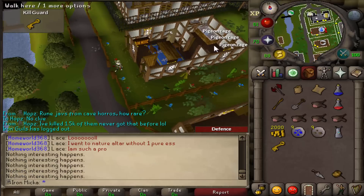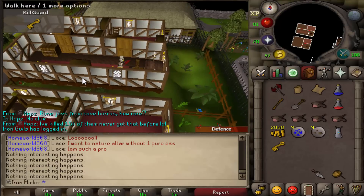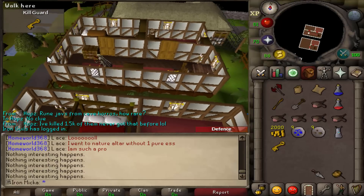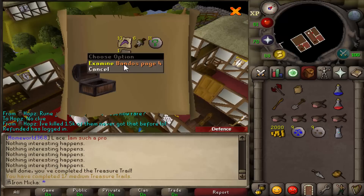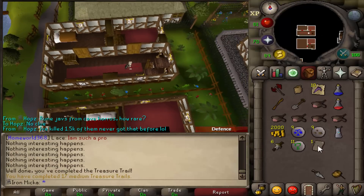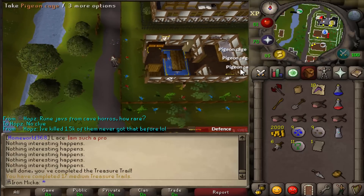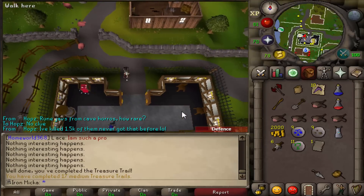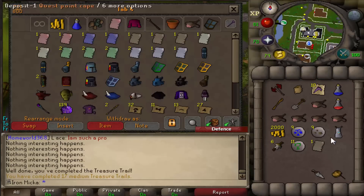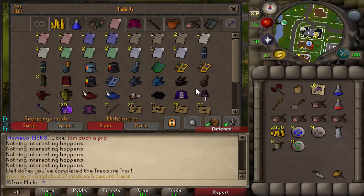So this guy right here — Jericho, right? He is definitely hiding something in his drawers, and I think he is hiding Ranger Boots. Let's quickly check. Definitely not Ranger Boots — but this is a Bandos page, and I do know I have three Bandos pages already. Hopefully this one completes our first book. Let's quickly check in the bank... we have three pages. We already had that one, sadly. But yeah, not a bad medium clue right there.